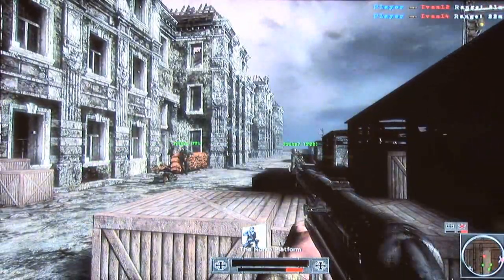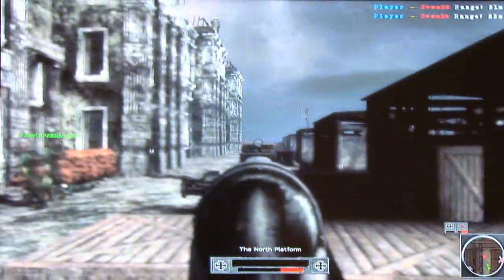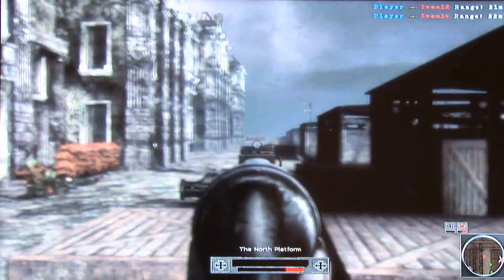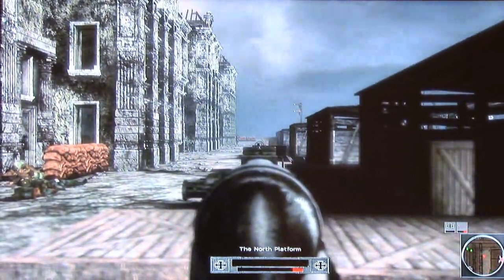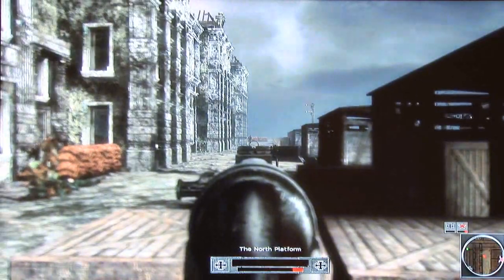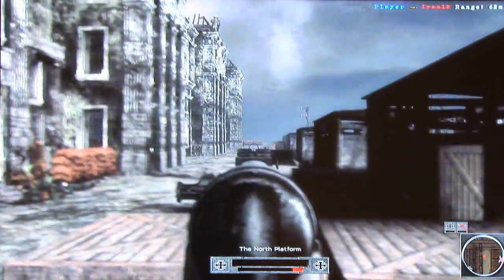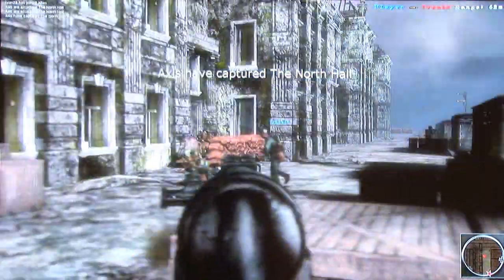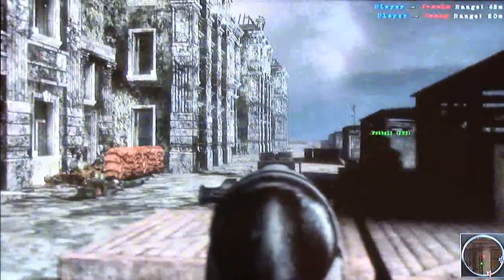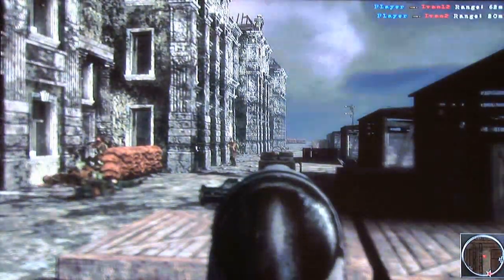Another feature we've added to Heroes of Stalingrad — in the original Red Orchestra we had a sway system when you went into aiming mode that sort of moved your gun around. It really wasn't accurate to what a real-life weapon would do in a person's hands. Now we're modeling a full breathing model. As you can see, as the player breathes in and out, the weapon will move up and down and shake a little bit, just like it would in a real person's hand.